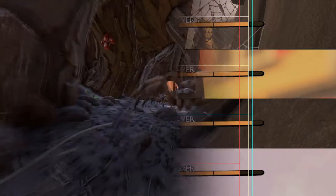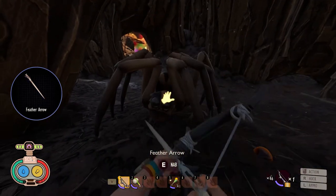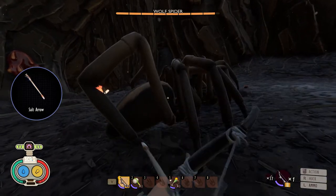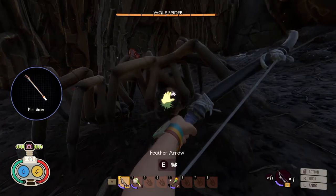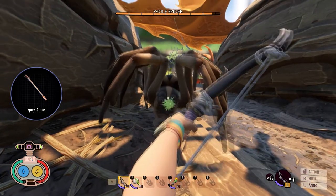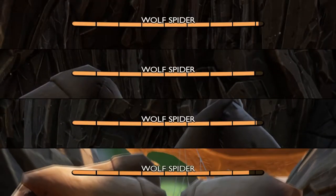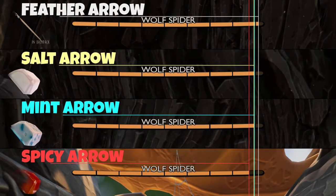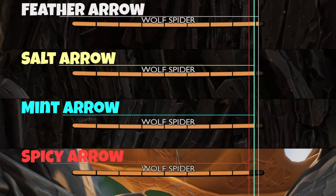The mint arrow was very surprising as it did the least amount of damage, even compared to the base arrow. Test subject number 2 is the wolf spider, another arachnid, so I think the results will be quite similar. The salt arrow is next, and they won't react since we're in creative mode. The mint arrow is the weakest one, and the spicy arrow does the most damage. The conclusion for spiders: use spicy arrows or spicy weapons.